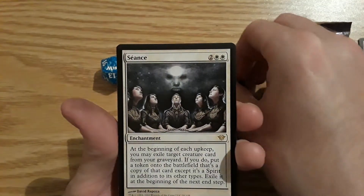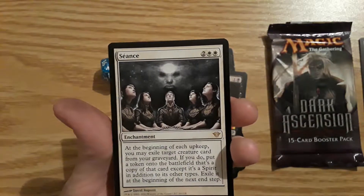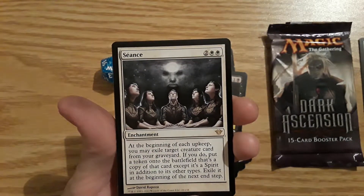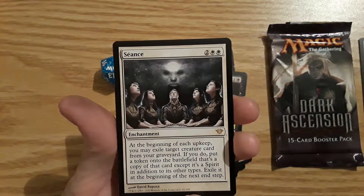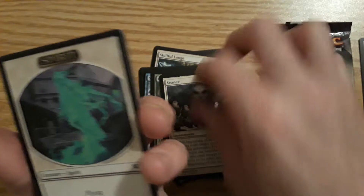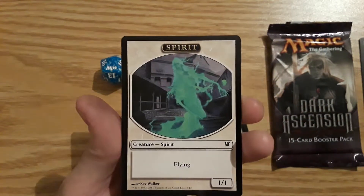And our rare: Seance. At the beginning of each upkeep you may exile target creature card from your graveyard. If you do, put a token onto the battlefield that's a copy of that card except it's a spirit in addition to its other types, then exile it at the beginning of the next end step. So you only get it for that turn — not that appealing. The bad rare streak continues; I did get a mythic last week.